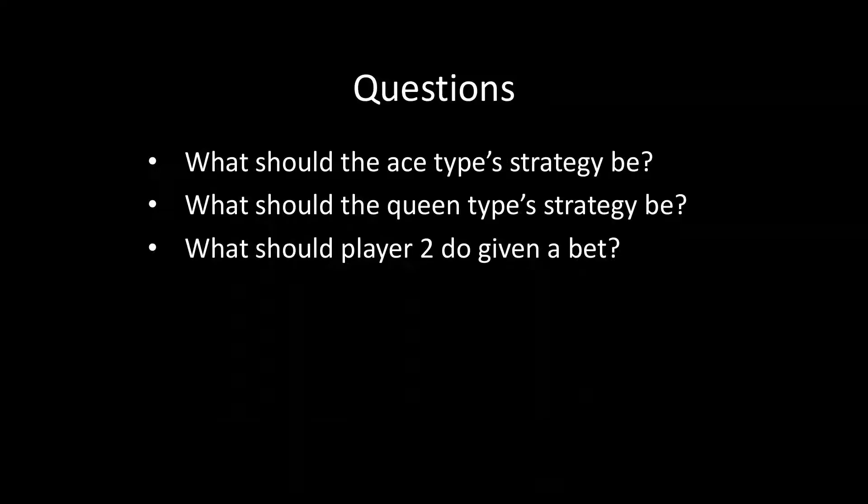To drive that point home, I want you to pause and think about the following three questions. First, what should the ace type's strategy be — how often should the ace type be raising, and how often folding? Same thing for the queen type: how often should the queen type raise or fold? And given that Player 2 has observed a bet, how often should Player 2 be calling versus folding? Give yourself only 30 seconds per question, simulating the pressure of a real poker table decision.